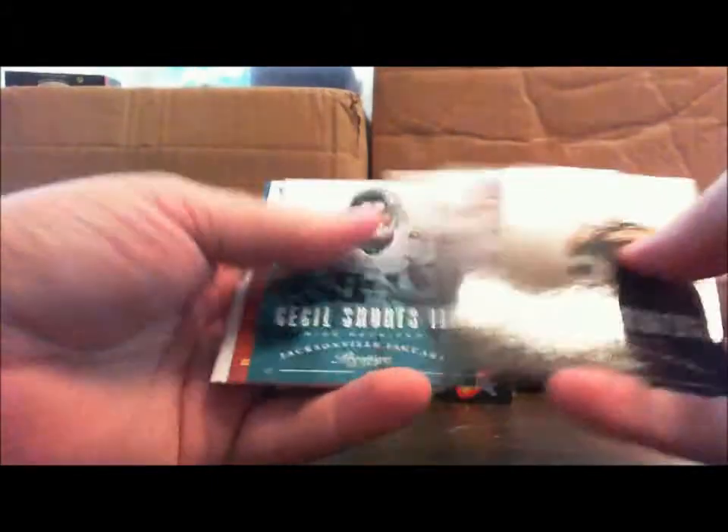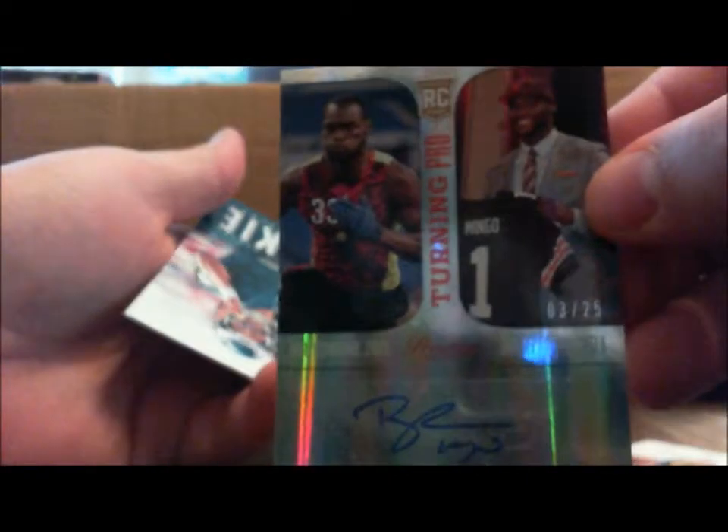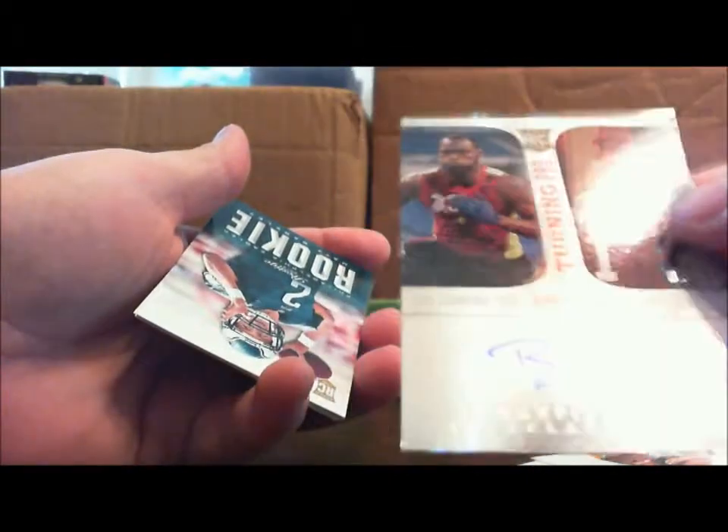Clay Matthews, Brandon Marshall, Cecil Shorts. For the Browns — we do have our next one. Barkevious Mingo, Turning Pro auto! Barkevious Mingo for the Browns. Three of 25 — there is the numbering on it. Three of 25, Barkevious Mingo.